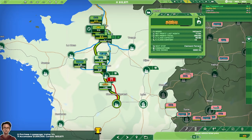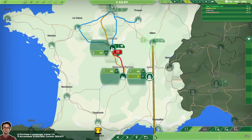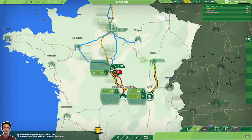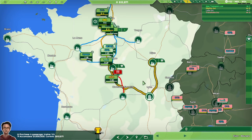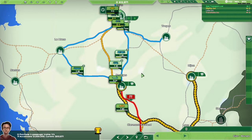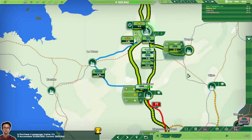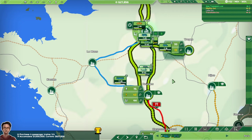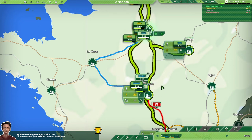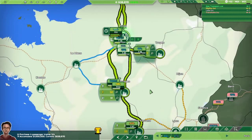Creating a train route is as simple as clicking on the town, selecting the rail route option, and left-clicking where you want it to go, then dragging a train onto the route just like a road vehicle. One issue to be aware of: if you already have cargo being carried between two cities by trucks, the train will compete for that cargo. So if you don't have enough cargo to support both, get rid of one — and obviously I'd get rid of the trucks, being less profitable.